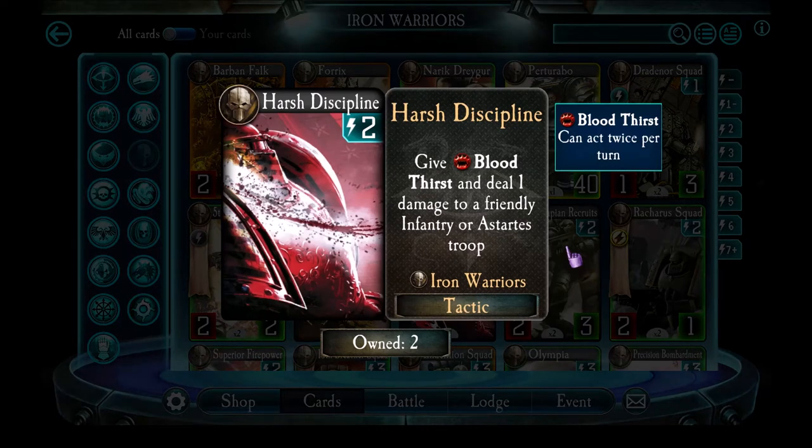Harsh Discipline is one of my favorites. It gives Bloodthirst and deals 1 damage to a friendly infantry or Stardust troop. Bloodthirst means the troop can act twice — 1 damage is a negative, but acting twice is very powerful for troops with Siege, because it means you can immediately prepare and activate the Siege ability in the same turn. All of a sudden, Siege doesn't become such a huge drawback. The nice thing about Harsh Discipline is this Bloodthirst is permanent, so as long as you can keep that troop alive, you can keep triggering its Siege ability every single turn. There's also a very special use where it combos with Falk and another card.